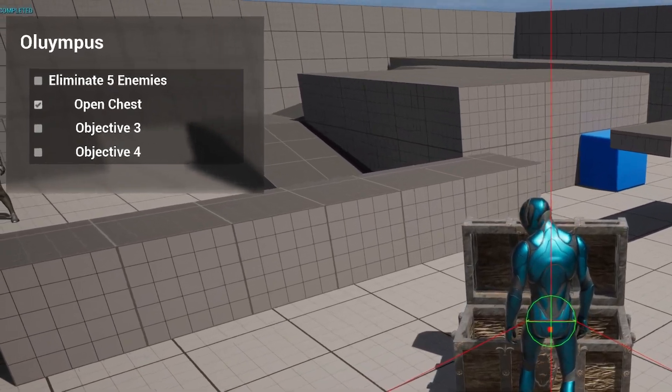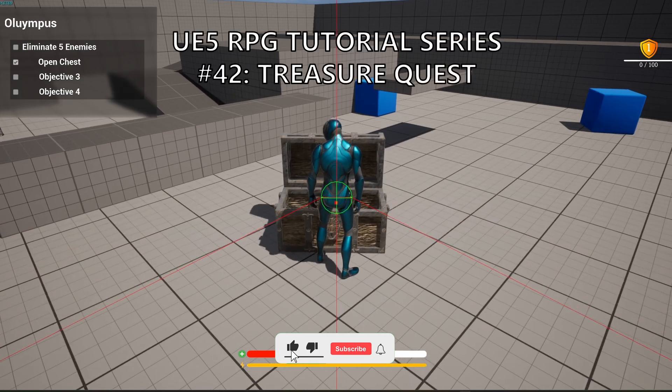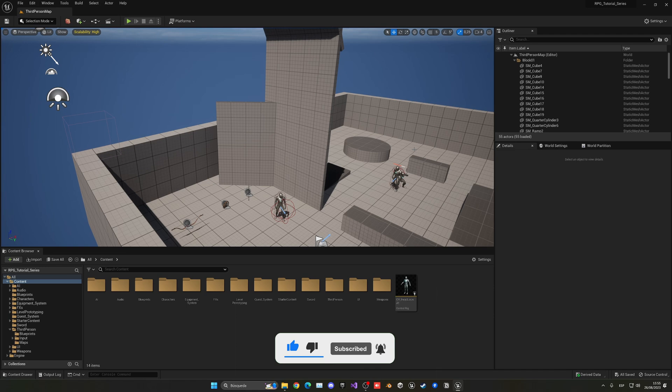What's up guys, welcome to a new Unreal Engine 5 tutorial. In today's episode we'll set up the treasure quest so when we open up our chest it will mark that objective as completed. It's going to be a very easy tutorial to follow, so let's get started.